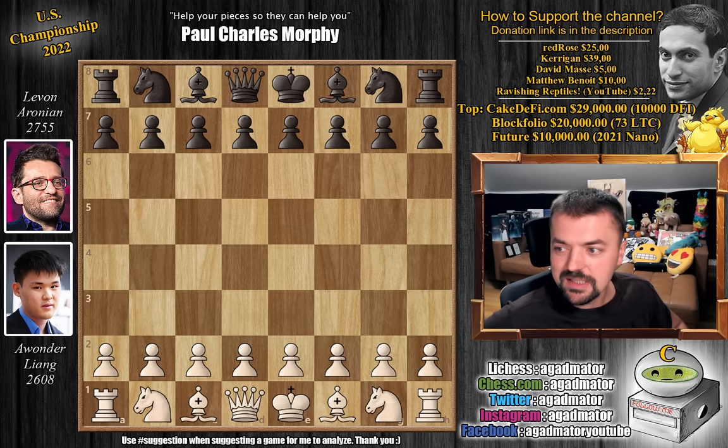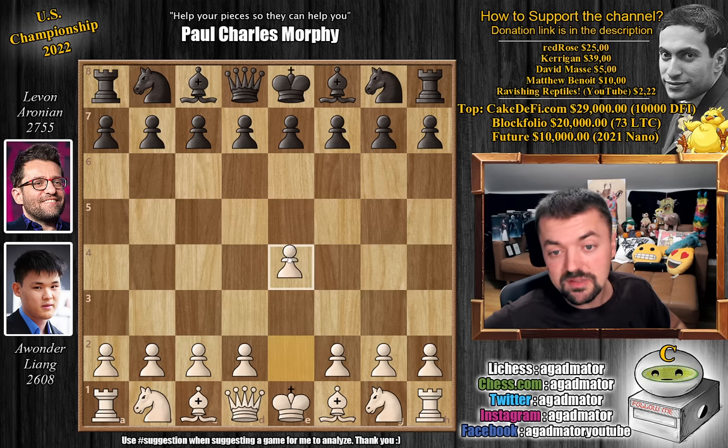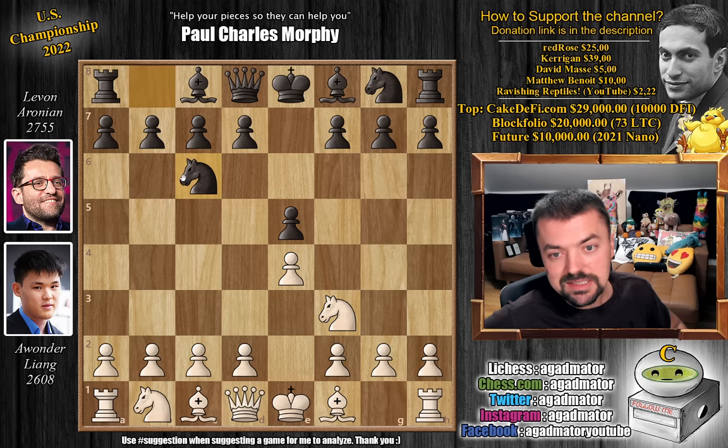Awander has the white pieces and he opens with e4. We have e5 by Levon, knight to f3, knight to c6, and now striking in the center with pawn to d4. So a nice Scotch Game.